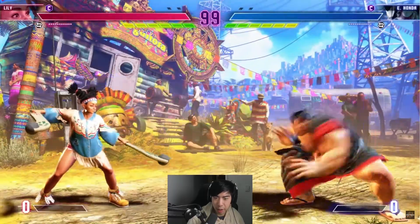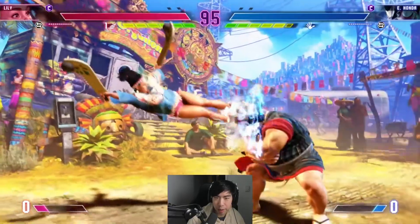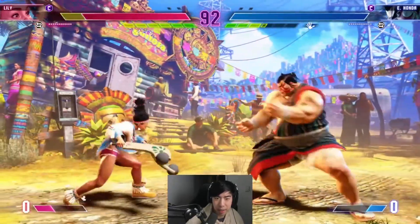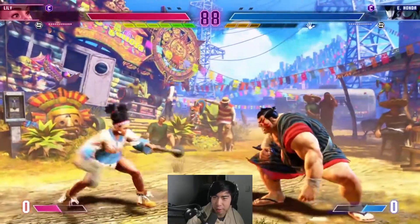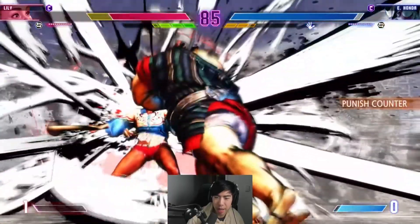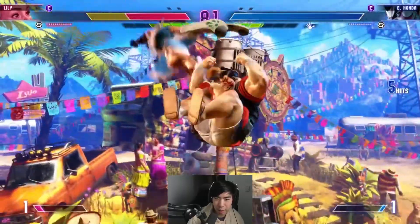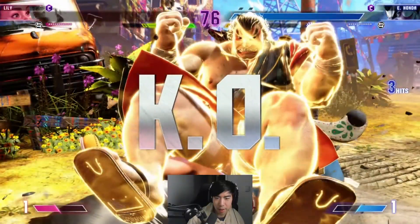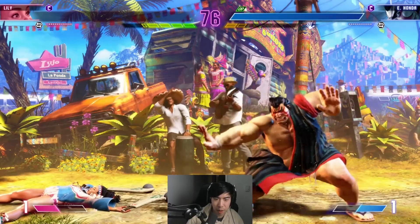First, this is a new stage. They both power up after getting knocked down — Lily has her condor wind and Honda has his charge-up ability. Here is actually a very important moment: it looked like Lily tried to react with drive impact against the Honda headbutt, but her drive impact actually got drive impacted back, so it wasn't a legit punish.